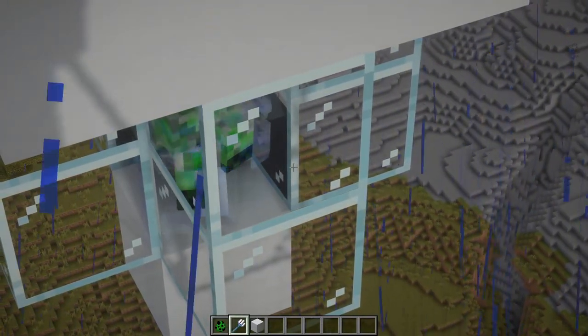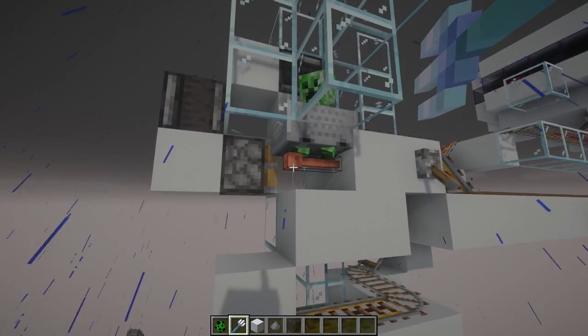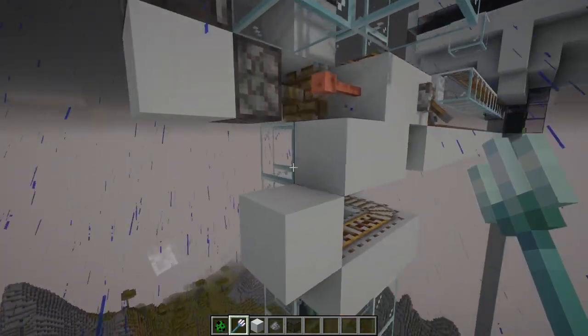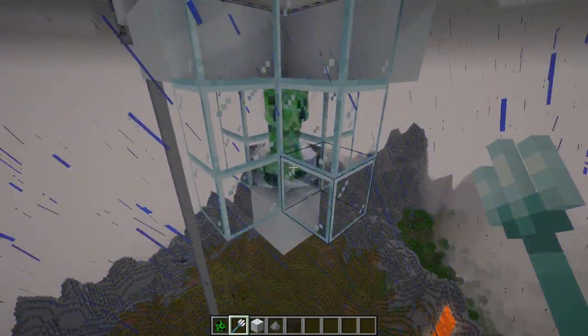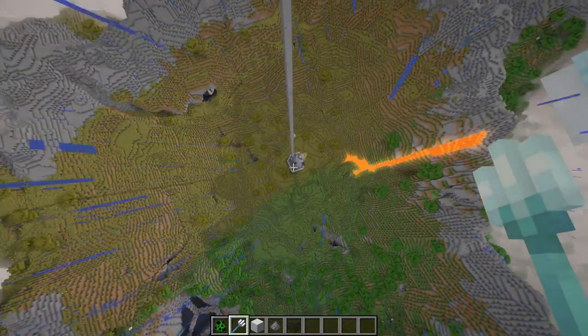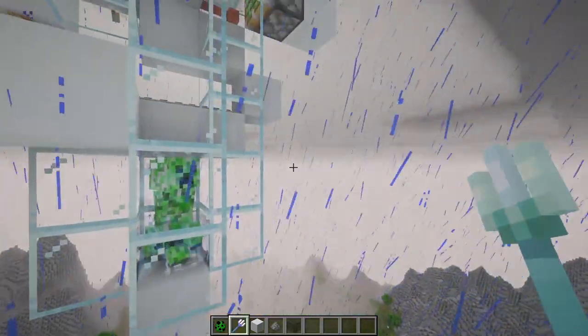They seem to be dying instantly now and I'm not sure why. Oh, now hold on a minute — that's a charged creeper in storage. It's working! Let's make sure that that wasn't a fluke. He went in the right spot. It even gets rid of the fire. Now I just need to move these guys down to where we've got the TNT duplicator, because we have to replace that with these guys.